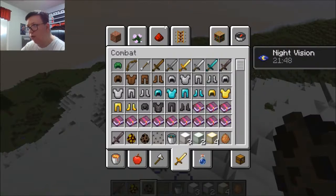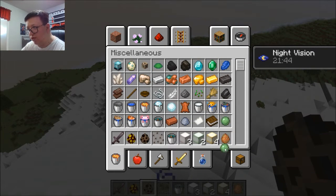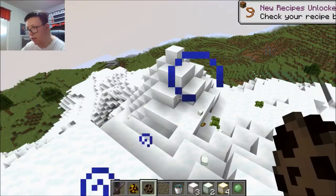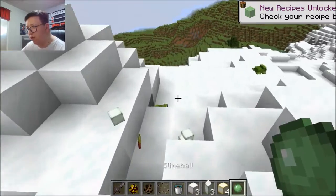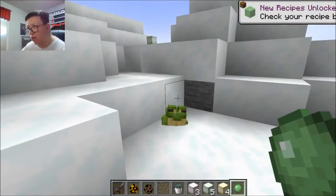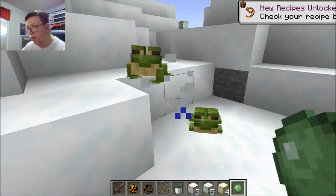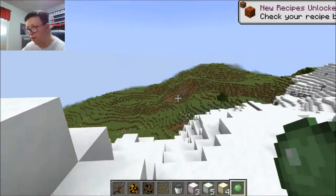Now, how do you breed frogs? Well, you basically have to use slime balls. They also kill slimes. If you want to breed them, you get them close to water with a slime ball, and then you can get a baby frog — a tadpole.